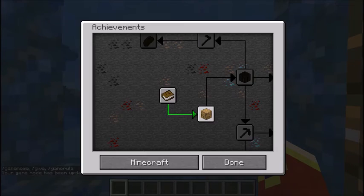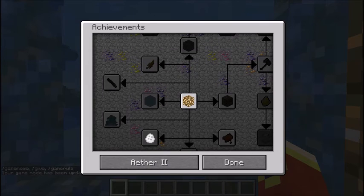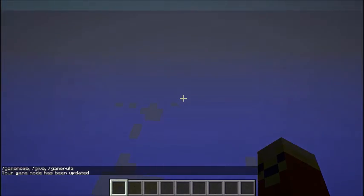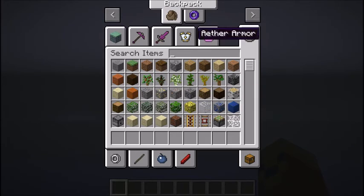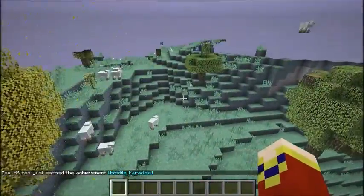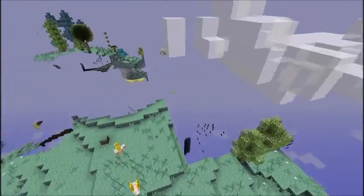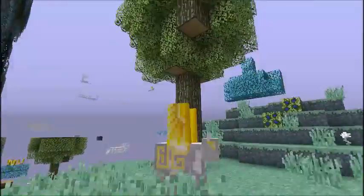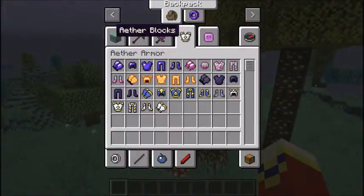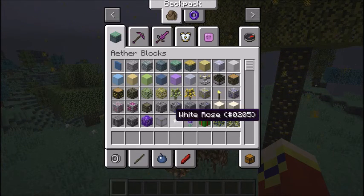It does have its own set of achievements. As soon as it loads in: 'Hostile Paradise' — and that's the achievement music for this. So this is what the Aether looks like. It's got overworld counterparts for nearly everything and some things are completely original. It's basically like a second Minecraft — it's really cool.